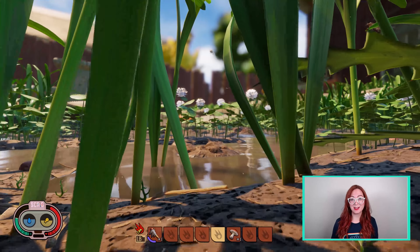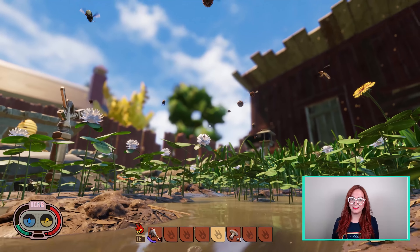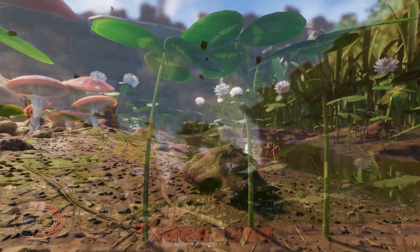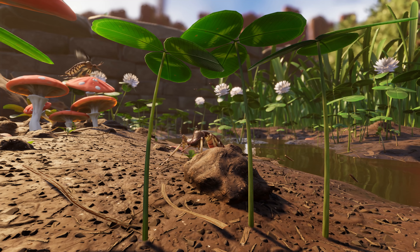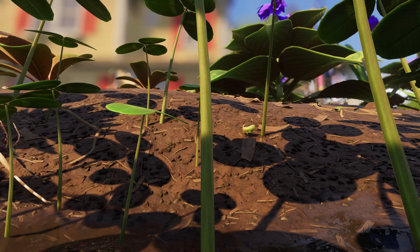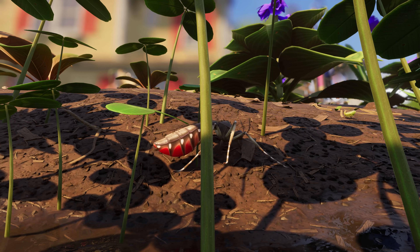It's always a fun time when new neighbors move in, and this update brought three new ones that you can find by looking up. Mosquitoes are now living in the yard, and they are very excited to meet you. If you want to go say hi to them, one of their favorite snacks is aphid honeydew, so head over to your closest aphid honey hole and you'll be sure to find the mosquitoes hanging out.